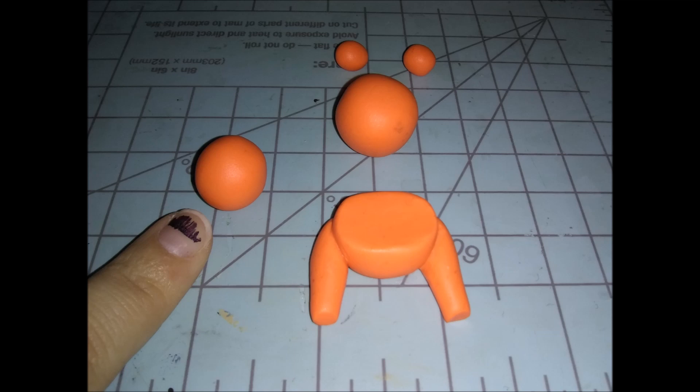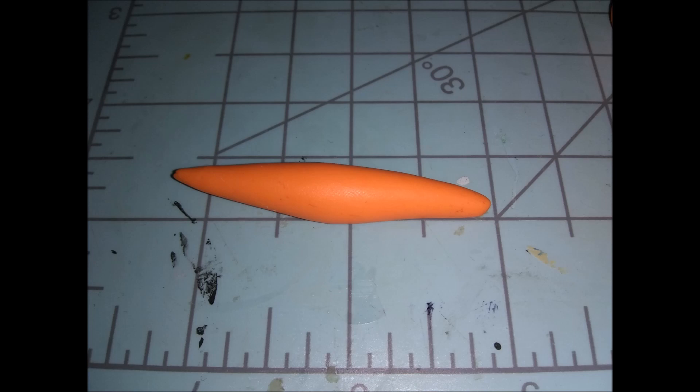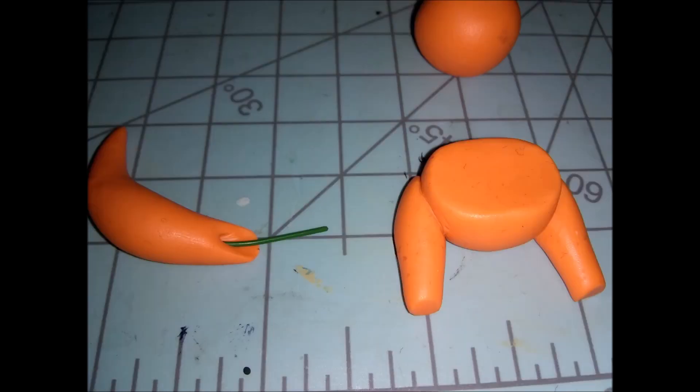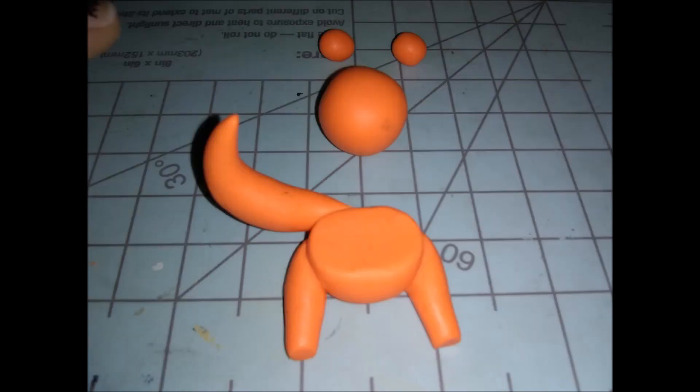Next we're going on to this ball, which is going to be his tail. Roll it into a teardrop shape, then roll the top part out so it's pointy on both ends — two inches long. Cut off about an inch of excess, and for stability I bent a metal wire and stuck it into the tail matching its shape, then stuck this into his torso. You can use glue to make sure it stays secure, and blend it on the back of his body so it stays better.